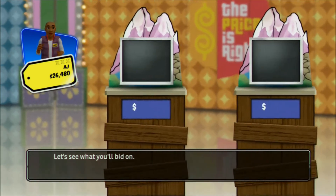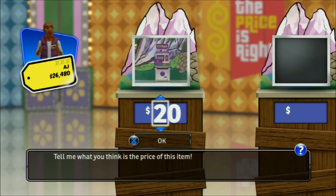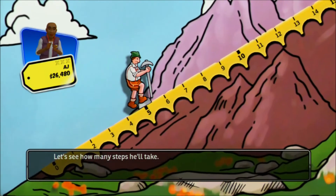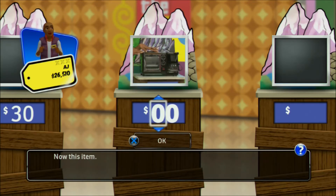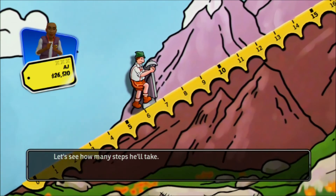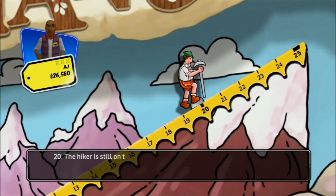Our first item is teaching kids to save money will be fun using this miniature ATM savings bank. Tell me what you think is the price. Let's see how many steps he'll take. The hiker is still on the path. Your next item is making a quick breakfast easy with this handy three-in-one breakfast maker. Let's see how many steps he'll take. The hiker is still on the path.